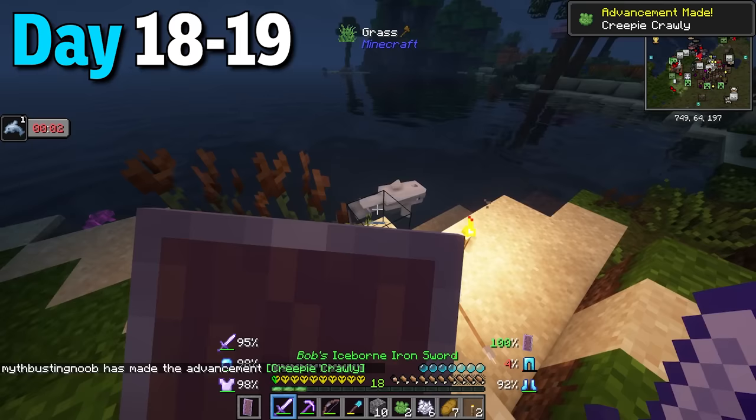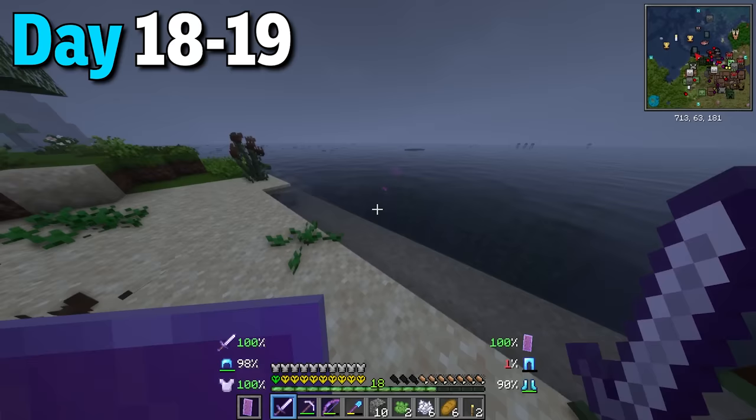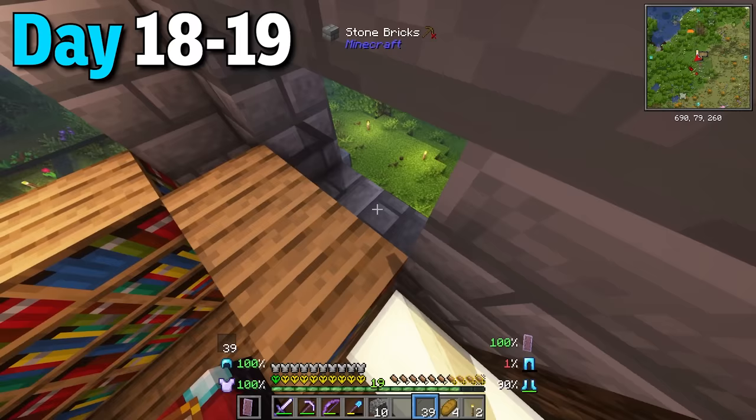I went to hunt more squids but the dolphins had killed them before I could. I really needed the black dye for the windows. Lucky for me in the morning I found tons of squids and with looting 3 I got even more squid ink. Now I was able to make tons of black stained glass and finally finish the house. Also just out of impulse I started upgrading the storage system.